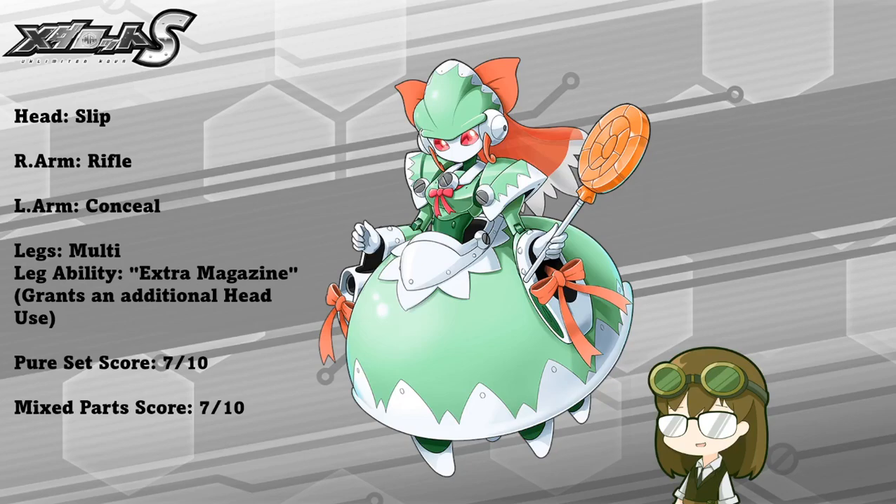She has decent mobility, not super powerful or super high-end base armor. Curly Veil made it very clear early on that high power is not something she specializes in. As a pure set, I'd rate her about a 7 out of 10 for her solid balance and speed across the field. Slip is pretty good as an ailment supplement to trip up annoying enemies, rifle is a needed basic shooting attack, and Conceal has potential viability as a support skill. As mixed parts, I'd also rate her about the same 7 out of 10, because she has solid balance all around with parts you can generally never go wrong with on any female team build.